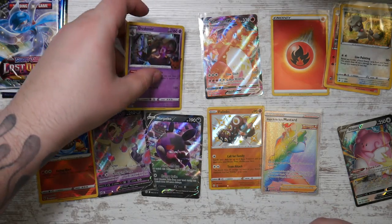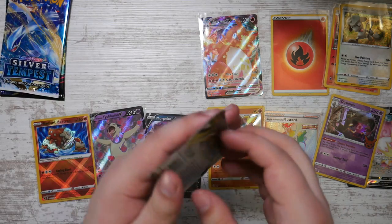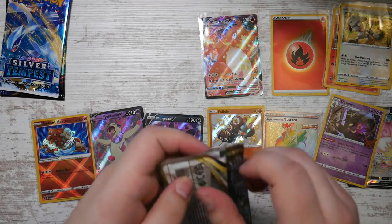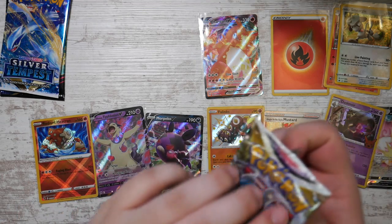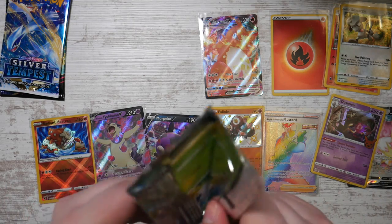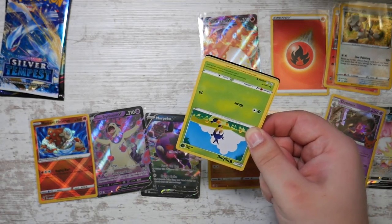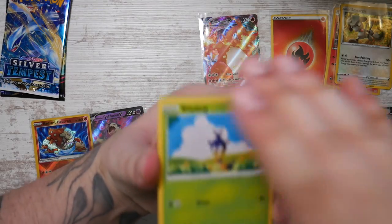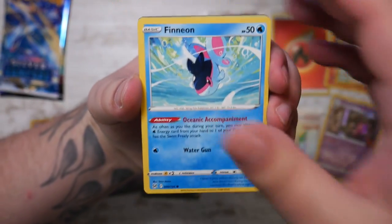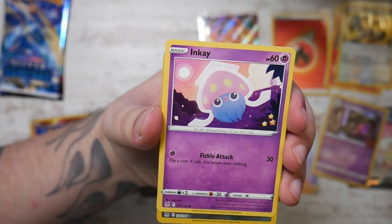Only a few packs left but so far that was a pretty good opening - really really cool pulls. Lost Origin - also never had any luck with Lost Origin. This feels like waxed or something, feels really weird. I think this might have been from the same batch as the other Lost Origin packs I opened in another video with a random assortment of booster packs. The other packs had some decent pulls, so we'll see.